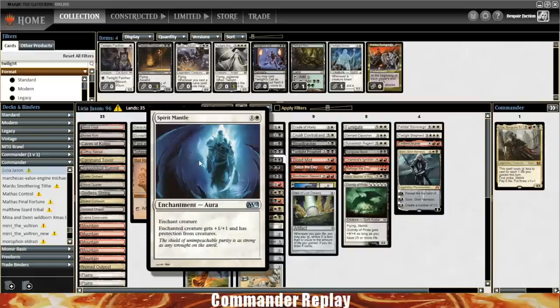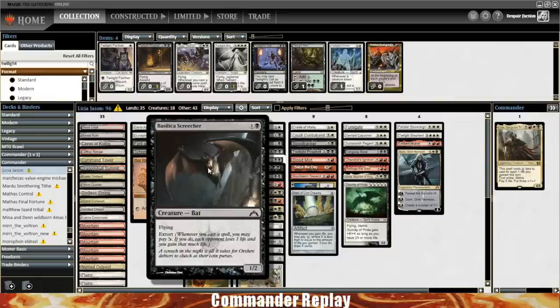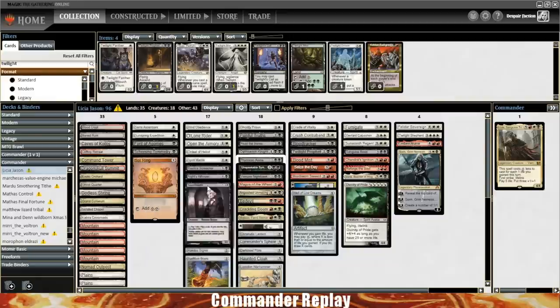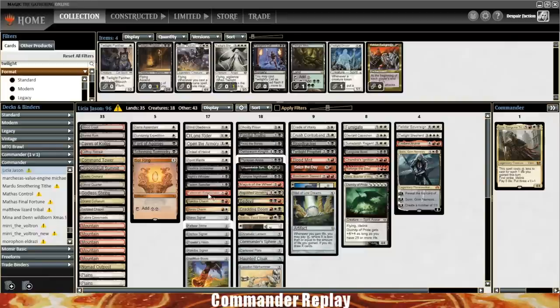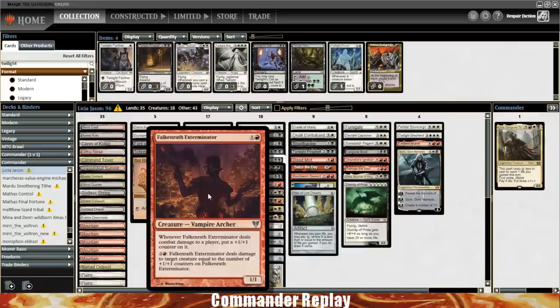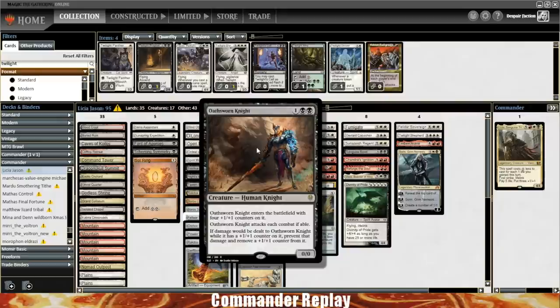I would also easily add True Conviction to the deck — as I talked about, we want all of our creatures to have lifelink. Ordeal of Heliod is really not doing a lot for me — let's get rid of that. Spirit Mantle is cool, that's unblockable. Scheming Symmetry is a cute little tutor card, although it's pretty risky — you're letting another player tutor. The thing you're getting should probably win you the game or prepare for bad times. I play in a meta where allowing people to tutor is really, really bad, so keep that in mind.